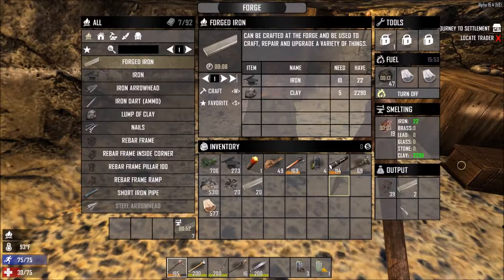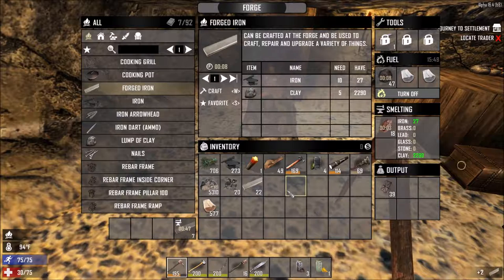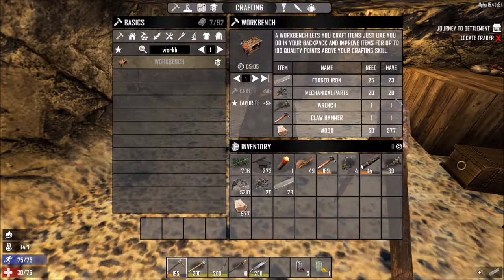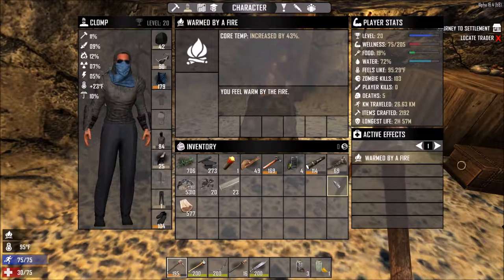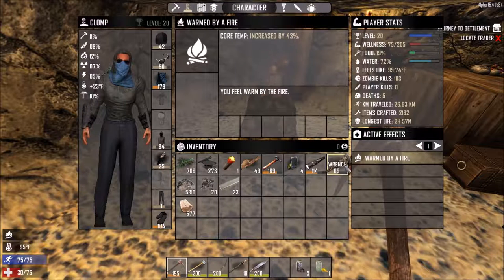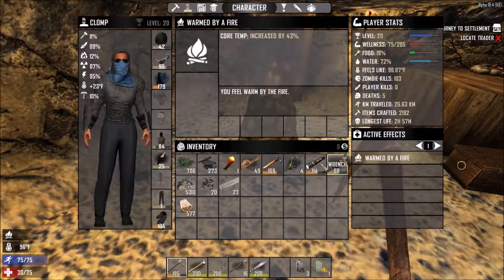I need to get 25 forged iron to make this workbench, and I need to use my only wrench — and that creates a problem. I can't make another wrench until I get to level 40 and learn steel. Once I learn steel I can make a wrench with the workbench. Currently I'm at level 20, so that's a long ways off.